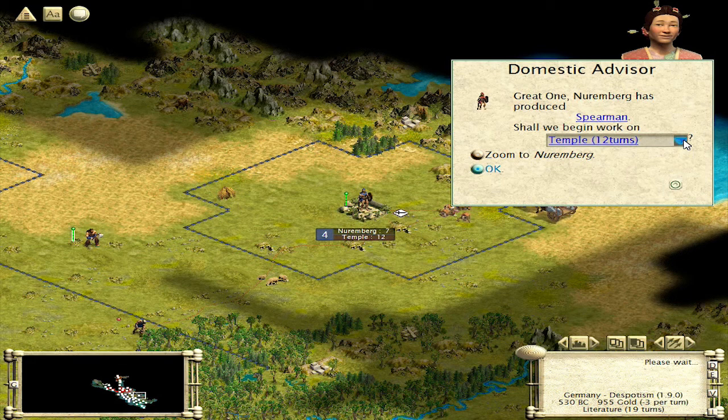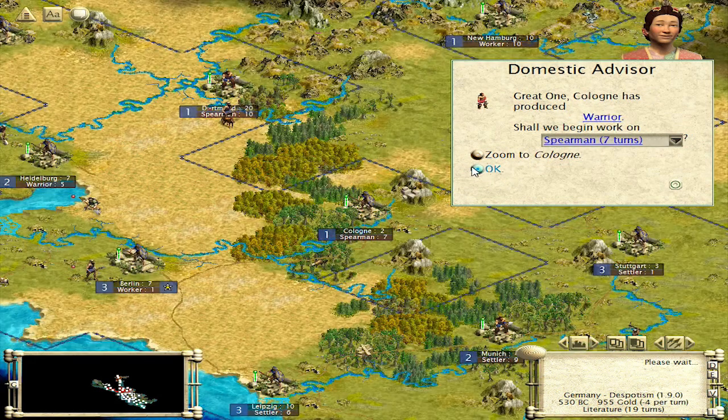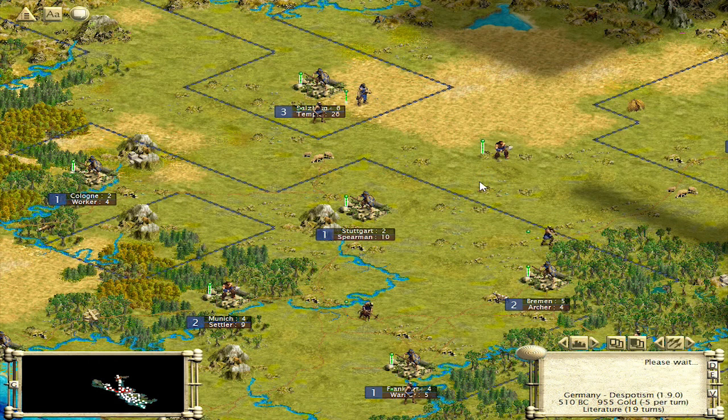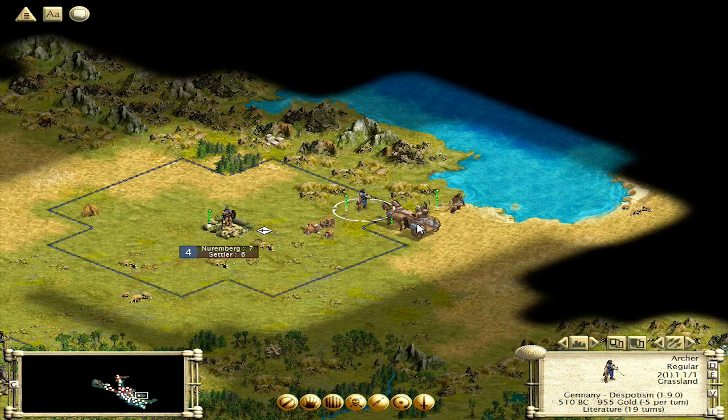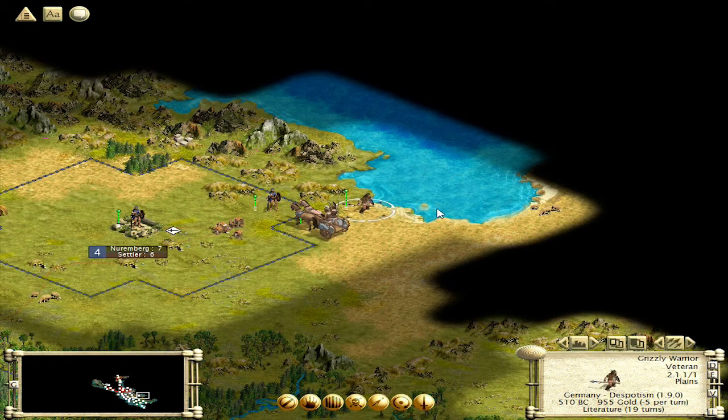Spearman — we're going to go with a settler at this point because we want to really be advancing out there. Warrior, let's go with a worker here. We've got a settler out here, we're going to go with spearmen. This guy's going to keep going with spearmen and archers. Let's get rid of these guys — this is my settler, correct? Correct. Let's use these guys to take care of them.